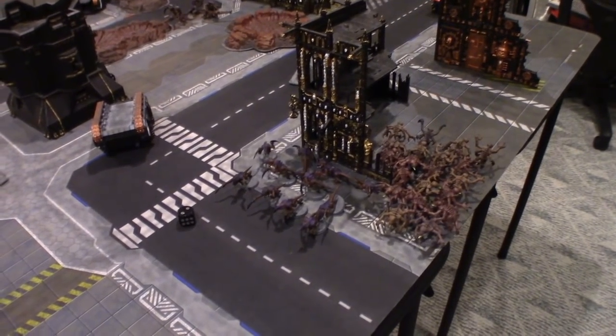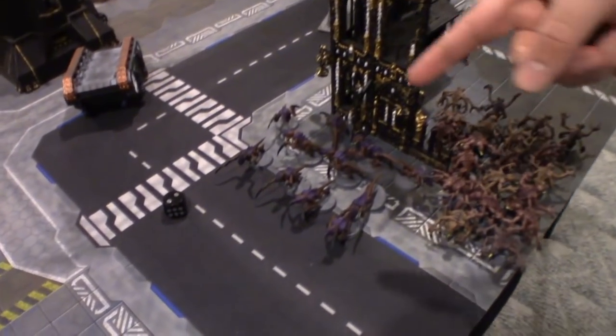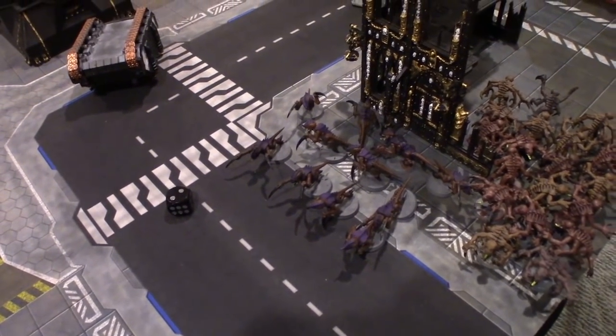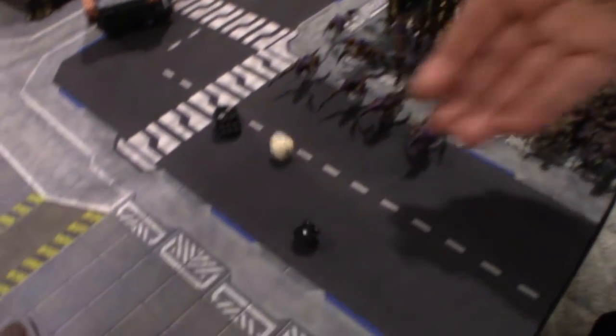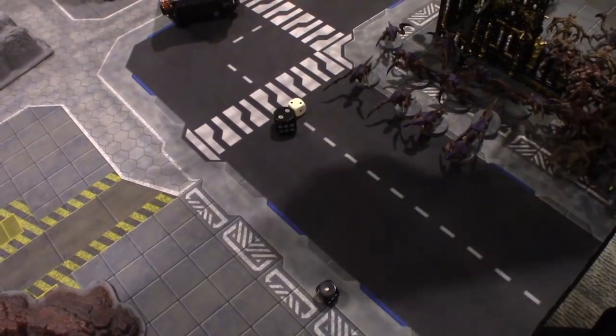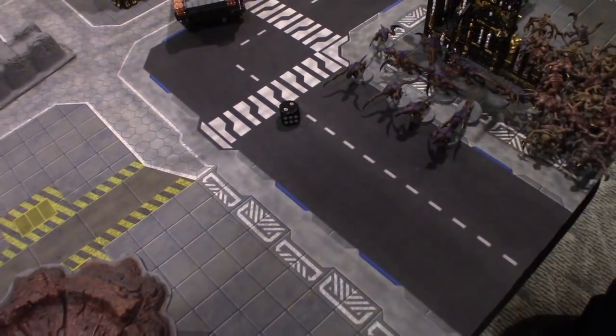That is the end of turn one for the Tyranids. Actually, I'm casting Catalyst before the end of the turn — putting it on the Hormagaunts because I think that's the only thing you're going to shoot at, maybe, on your turn. I didn't get it and I didn't perils, so cool. On to my first turn for Necrons.